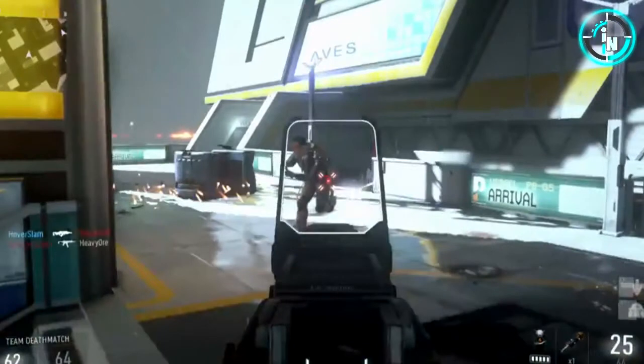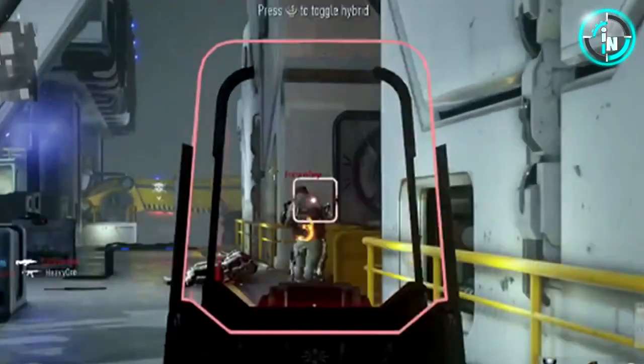Right here we see a lot — you're going to see him switch his sight. He kills this guy and switches to a hybrid sight. We've seen hybrid sights before but not like this; on top of the screen it says 'press to toggle.' This gun looks pretty damn sweet, and I like the sights in this game so far. The iron sight in particular is pretty nice.